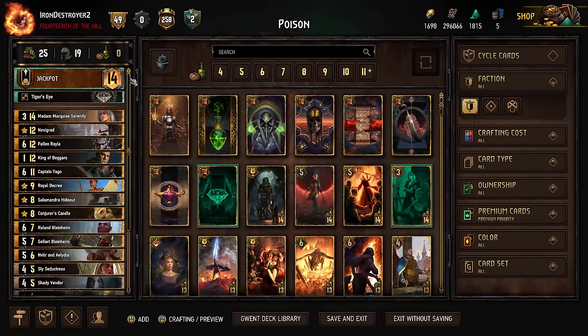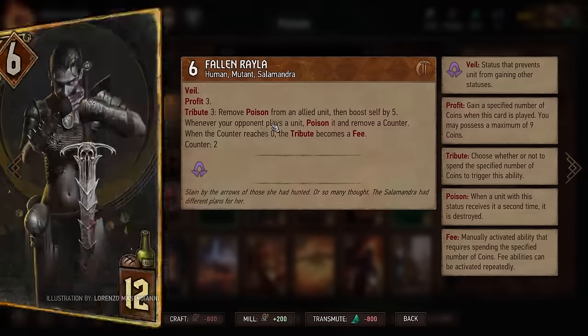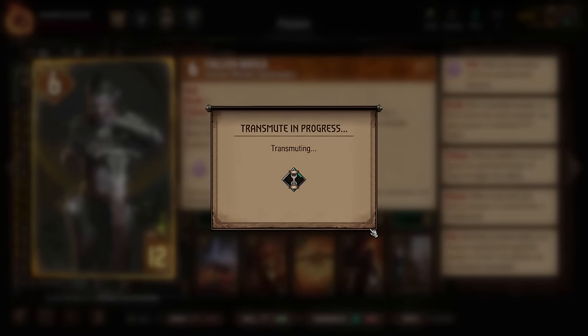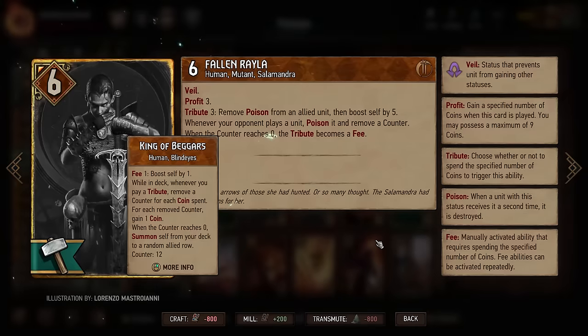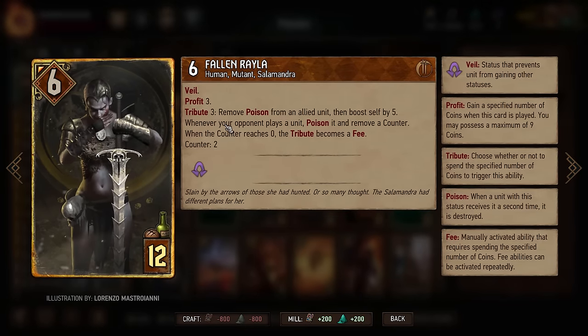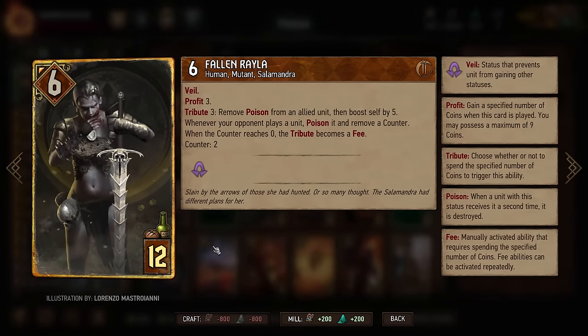Today we're going to be playing some syndicate jackpot, but specifically fallen Rayla syndicate jackpot. Since we're featuring her, we may as well transmute. I never have any dust so sometimes we transmute random cards anyway, so let's make a fallen Rayla deck.